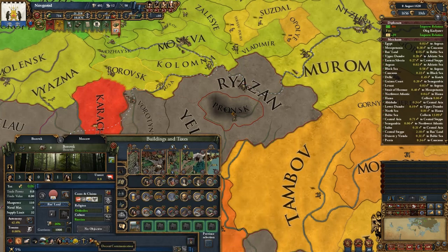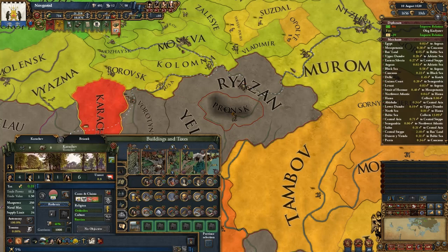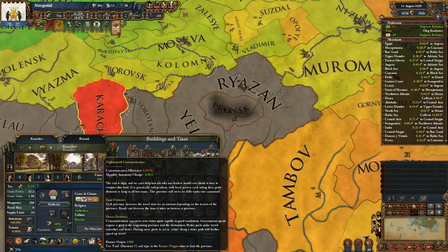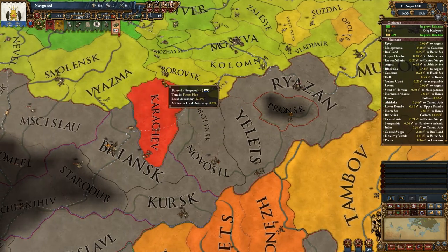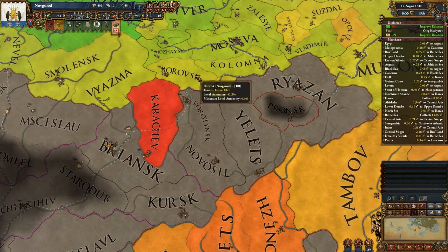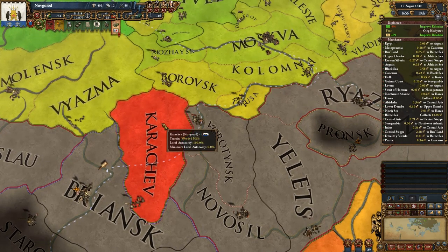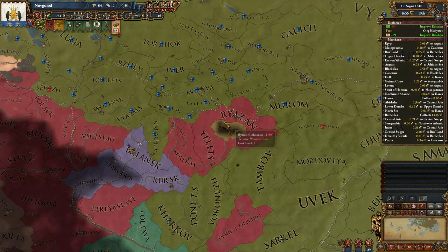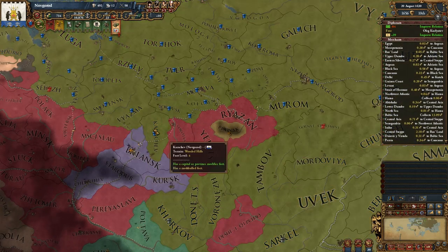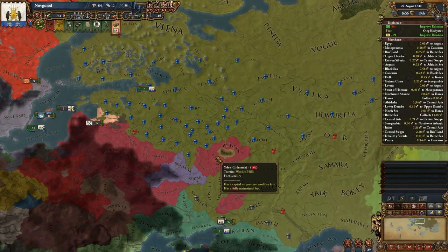There might be a bug in the game as well, because the runner origin for Borovsk is 295 and for Karachev it's 1289. That almost looks like there's no direct access from Vyazma to Karachev or from Borovsk to Karachev. I'll have to deal with this once I conquer Riazan and the surrounding provinces, and try to somehow integrate Karachev into our territory.